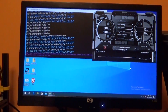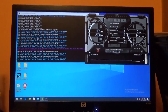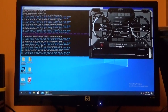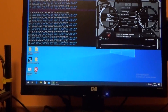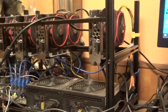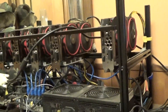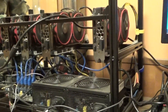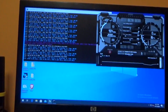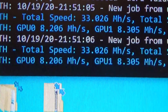Hey everybody, this is Troy from the Do-It-Yourself World Electronics. I have a bit of a problem. Wonderful Windows 10 did a forced update on me again, destroying my miners. I have a 5-rig machine — only 4 cards are running because one of my adapters is dead, so I have to get another one on there. But it was running at 100 mega hash on Ethereum, and now after the update I'm down to 32, 33 mega hash.